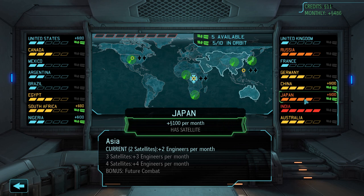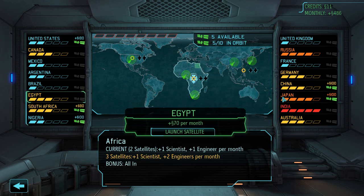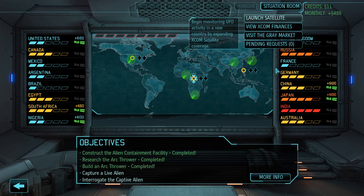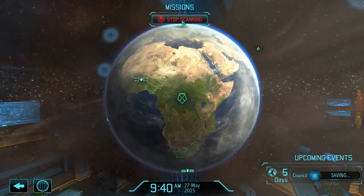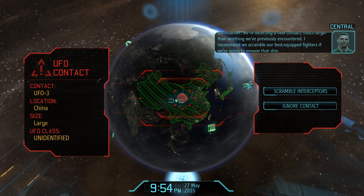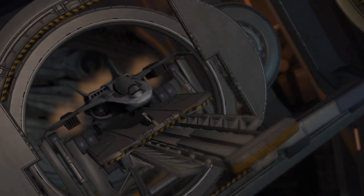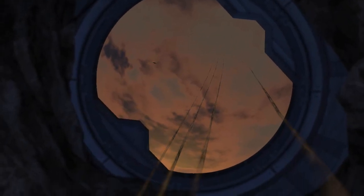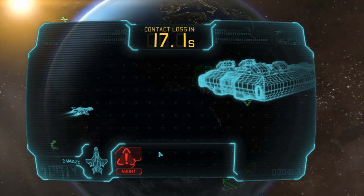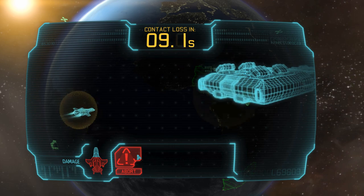Why is Japan angry at me? I didn't do anything to Japan. We can get some continental bonuses for a change — half the reason I started in Africa is to ensure enough money to get this many satellites. We're detecting a new contact much larger than anything previously encountered. I recommend scrambling our best fighters. I only have one kind of fighter so — go Raven! I won't lie, I don't think we're gonna be able to take this down. It's a giant ship — it's gonna surprise me if we manage it.